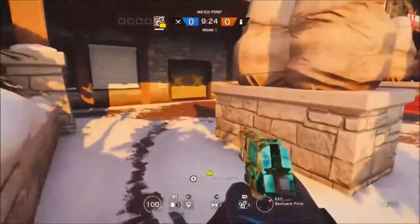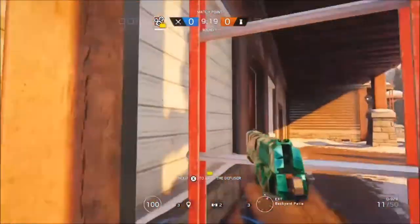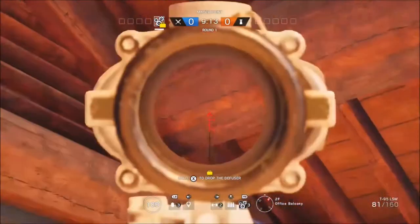What's going on guys, so today's video I'm going to be showing you the drone glitch on Chalet. Once you've spawned into the game you just want to come to this ladder area here, climb up it, and then you will be on this balcony.